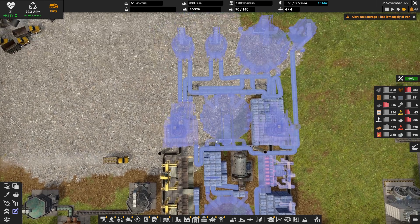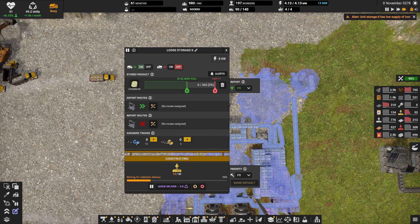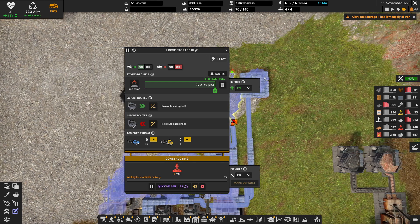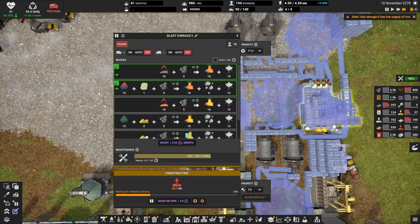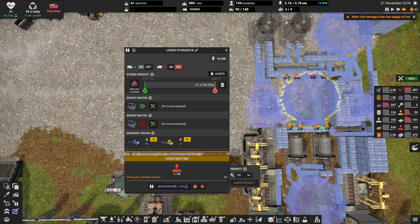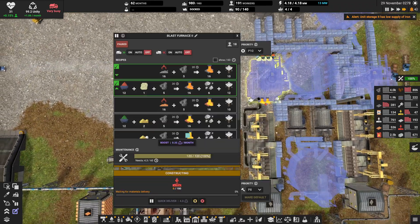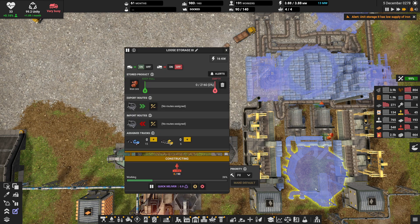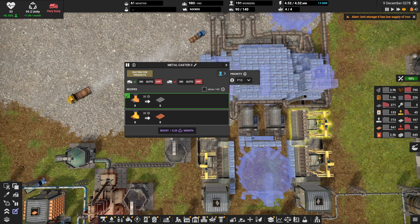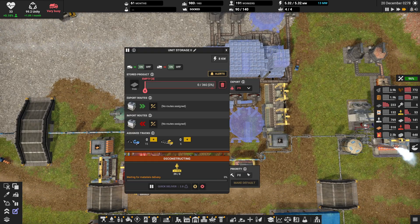We should have plenty of workers, so that's not something I'm worried about. Let's go through this though — coal, limestone, scrap, and slag. Off, off, off, off — there's no way anyone's ever going to get to you. Off, off, off, on, off, off, off, off, on, on, on, on. I think that is all correct.